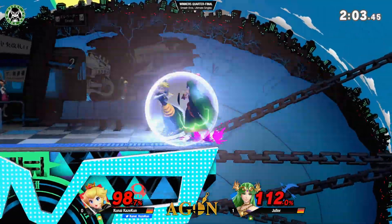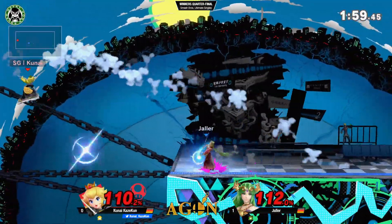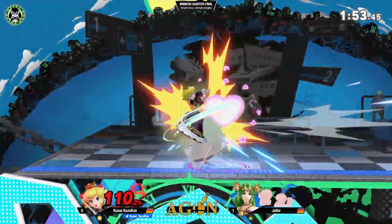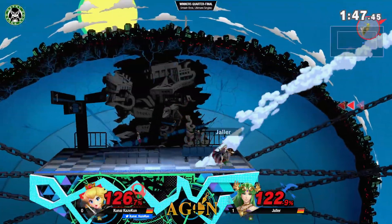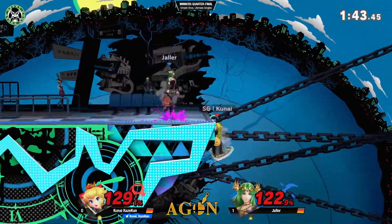This is kinda close. He dodges the vegetable with the up B right there. Explosive flame. And the umbrella hit him — that hitbox is actually very very big. You don't even expect it to hit you but it still hits you. Backthrow doesn't take it. But Yalla in the percent lead right now.